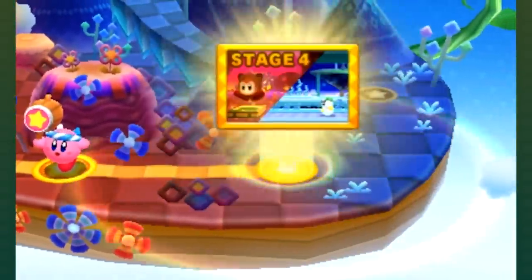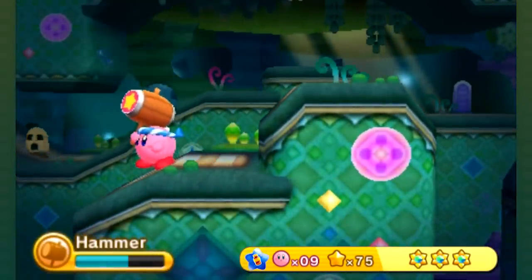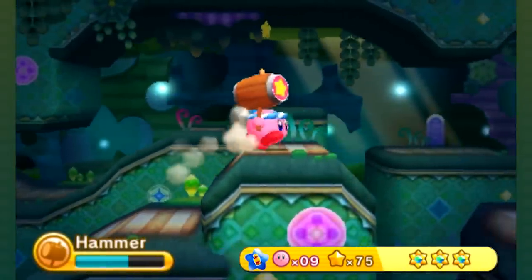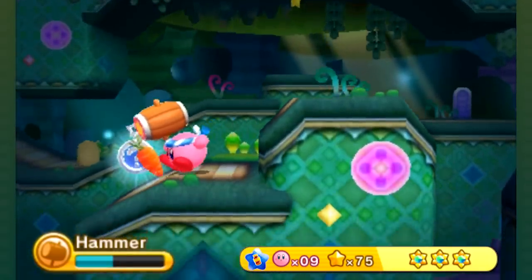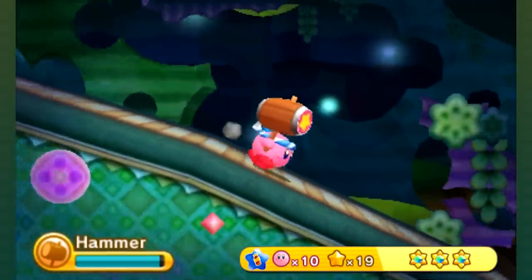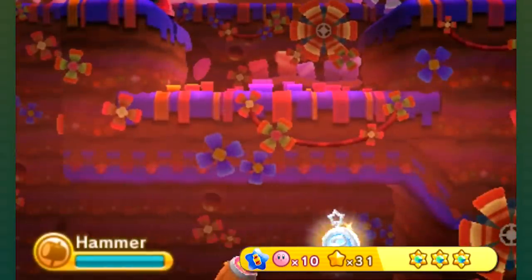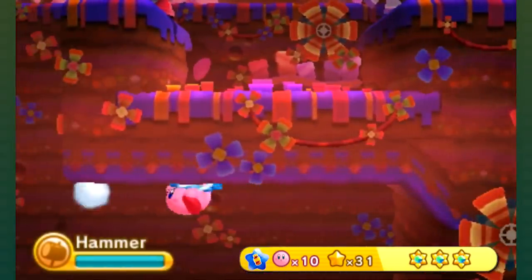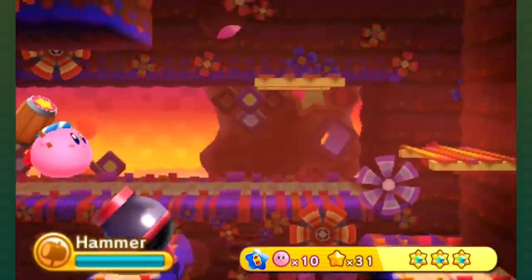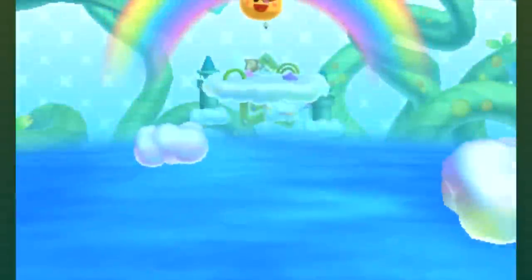Did I really only get two keychains that entire time? No, I got three. The keychain I missed is in this cavernous part where we went into that hidden area behind the vines — you fly to the top right here and you get it. Collecting a rare keychain again turns it into a normal keychain. Keep that in mind if you want to replay a place to grind for keychains — though I wouldn't recommend doing that at this point because you actually can't get all the keychains without progressing enough through the story.